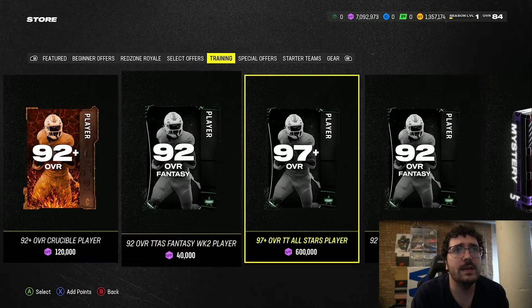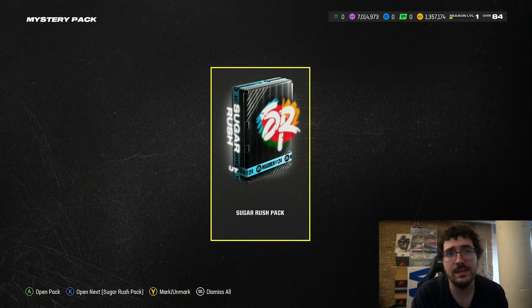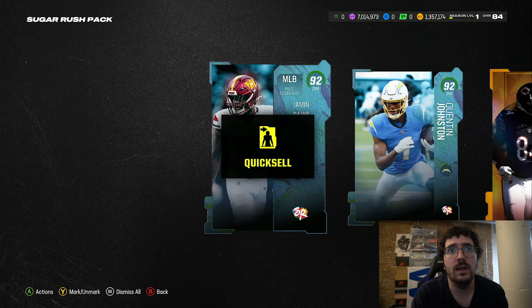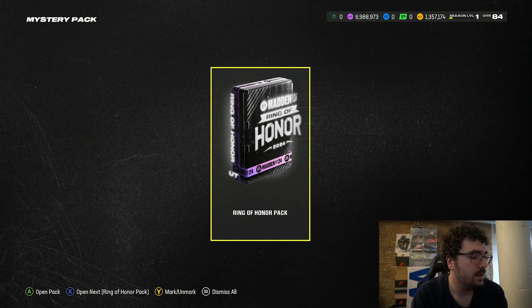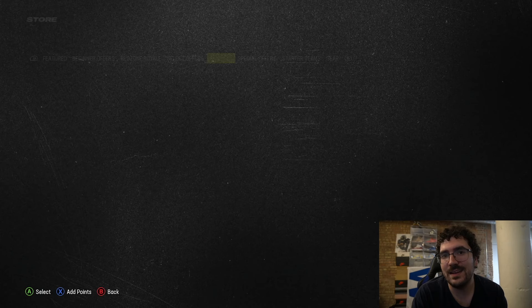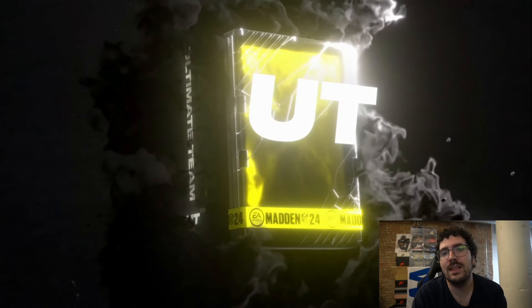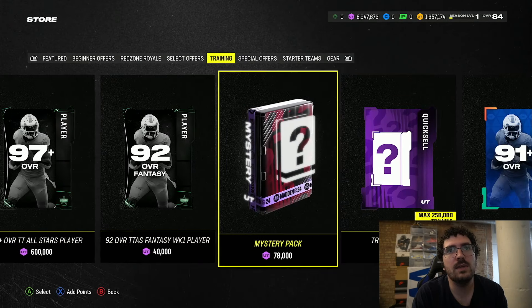Nice 93! If you guys didn't know, a mystery pack is generally about 19,000 coins a pack, so you have to get 19,000 coins in every pack if you want to break even. Nice 94! I've actually been keeping 94s because I exchange those up to 96 or 97. I value those at 20k a pop, so about 80k if you exchange for 96 or 97. I'm also low-balling myself on a lot of these cards — I feel like I could count them as a little bit more.